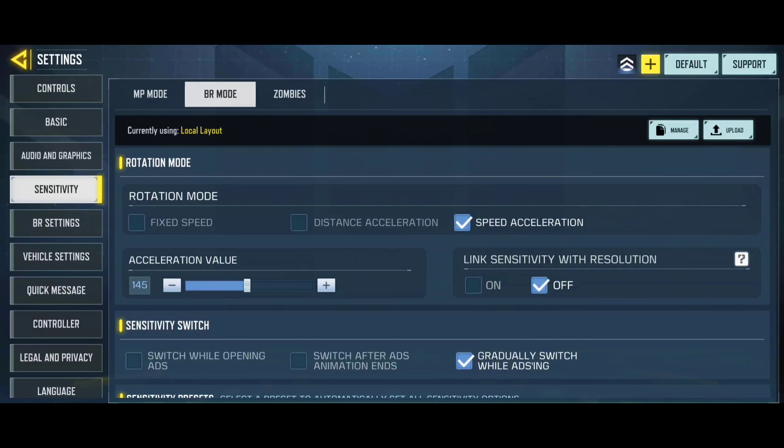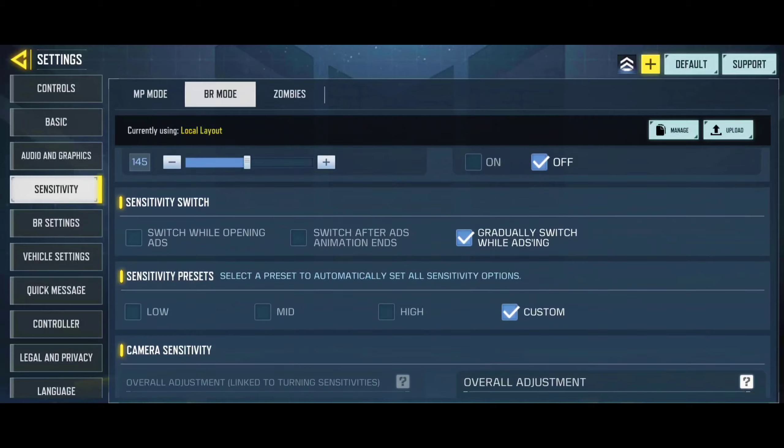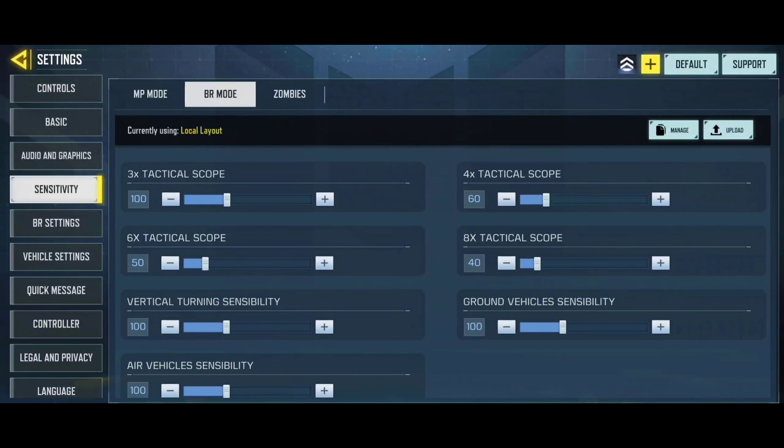As you guys have noticed, I have a moderately fast movement speed, which is pretty easy to adapt. Most of the time, I use the gyroscope to track down enemies and to control the vertical recoil of my weapons. For the Battle Royale, I am currently using Speed Acceleration in the Rotation Mode with a value of 145. You can keep it somewhere between 130 to 150, which is the most user-friendly sweet spot and works flawlessly with the default or maximum field of view. Currently I'm using 130 because of the boosted field of view in third-person perspective, and it matches perfectly with the speed of my movements.